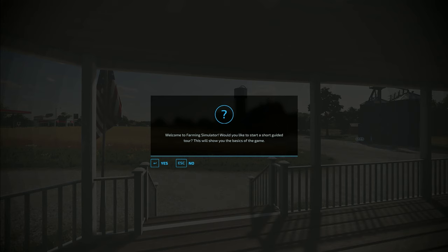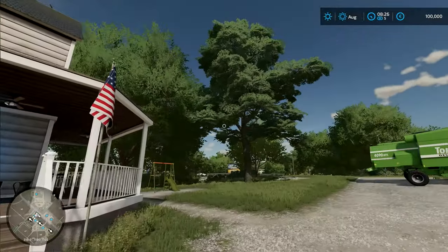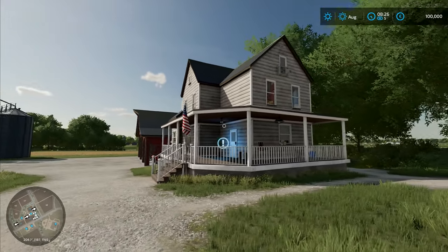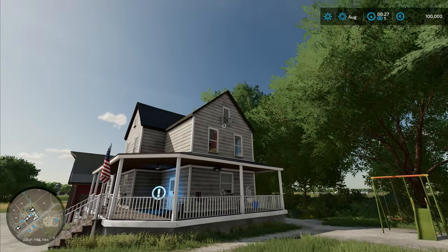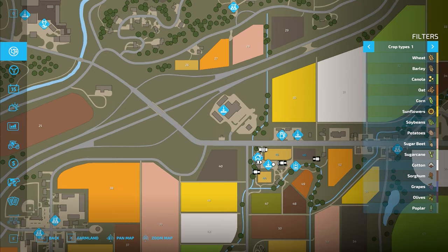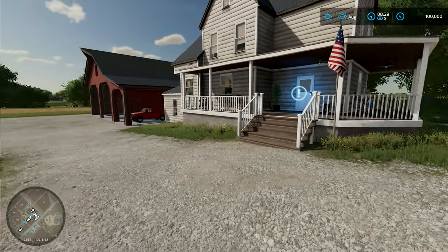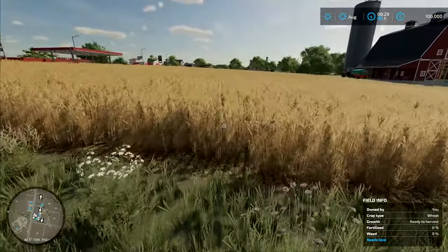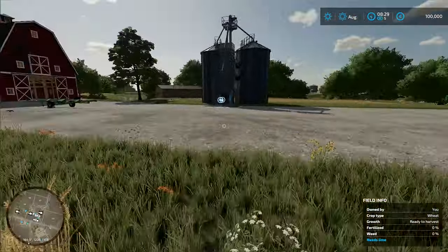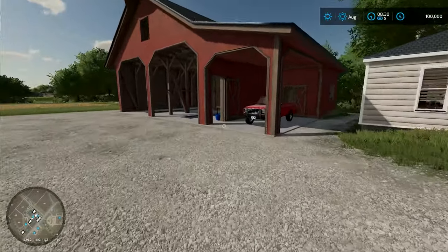Welcome to Farming Simulator - would you like to start a short guided tour? No, I'm fairly familiar with the game. Ladies and gentlemen, if you go to Elm Creek this is your humble abode right here. We even have air conditioning - all of the mod cons are provided for you. Let's go and have a look at the map. This is us right in the middle. We own field 44, 45 and 46. We have a tip point right there which is a farm silo, a water tank over there, and the farmhouse right there. And we have a selection of tractors. We've got a field right here which is a field of wheat.